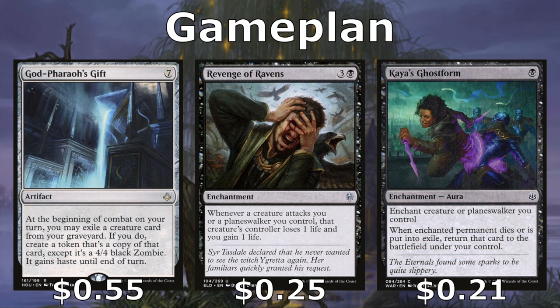God-Pharaoh's Gift helps us turn our creatures in the graveyard into more bodies, giving us 4/4 Zombies. We also get their ETBs or whatever other abilities those creatures have. Revenge of Ravens helps protect us in that our opponents aren't going to want to attack us, because whenever they attack us with a creature, that creature's controller loses a life and we gain a life. It helps negate combat players a little bit and gives us more time to set up our game plan.